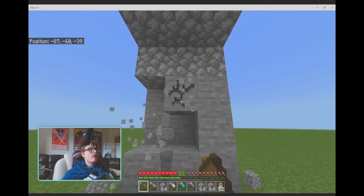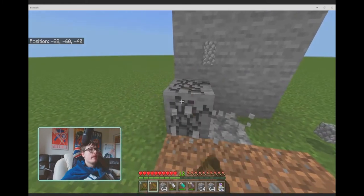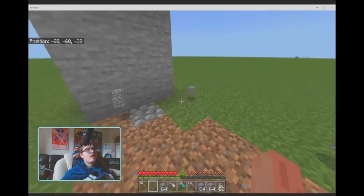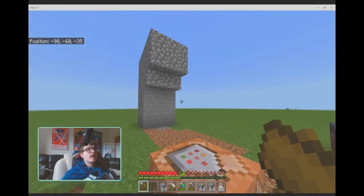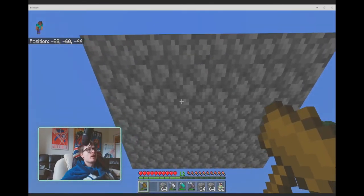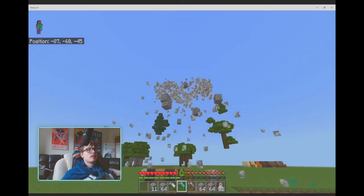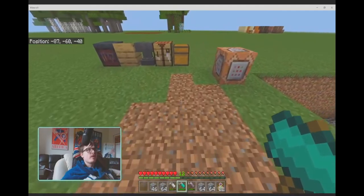If you save your hammers and don't break them — so if we have two hammers at zero durability, just before they break — and you put them together, you'll get a brand new hammer out of it. This works for all hammers, no matter how little durability they have. Combine two of the same hammers and you get a brand new hammer of that type back. This is really good for large projects because essentially, for every two hammers you craft, you get a third hammer for free.